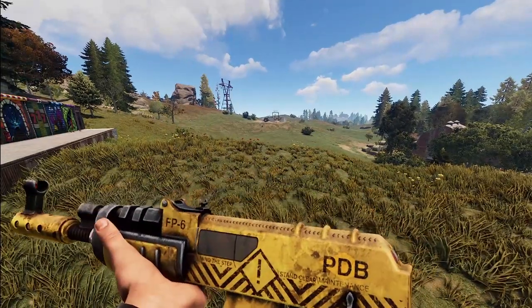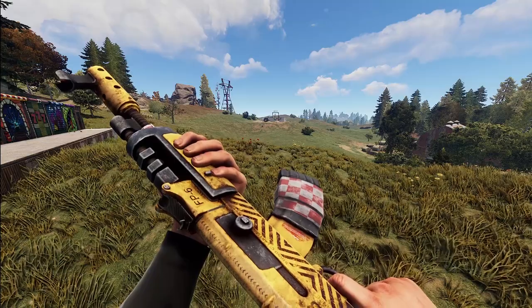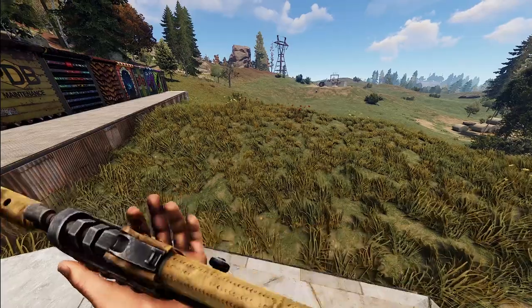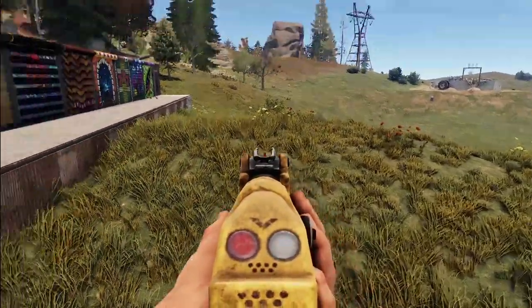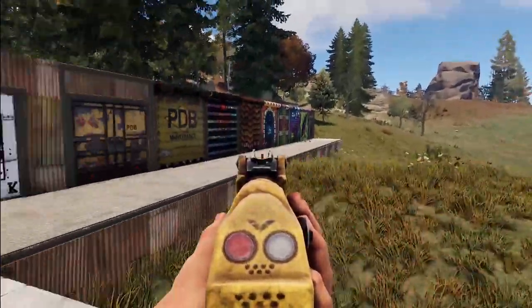Now here's the Choo-Choo AK-47. It's got the same kind of industrial, messed-up and dirty look. It does have PDB properly. When you aim down the sights you've got a little red painted sight and a Stop and Go light.